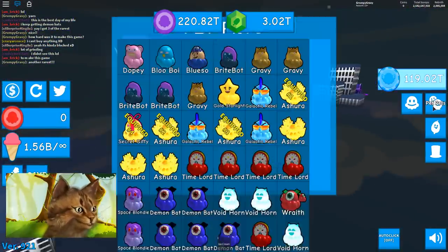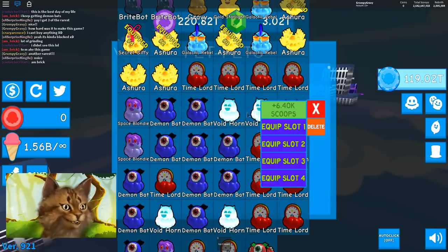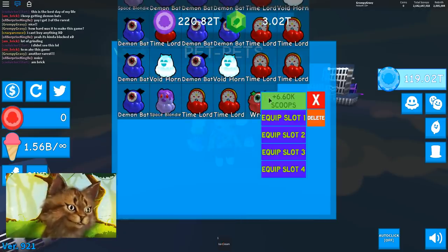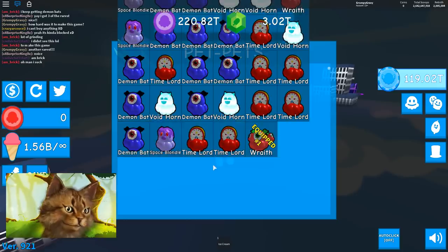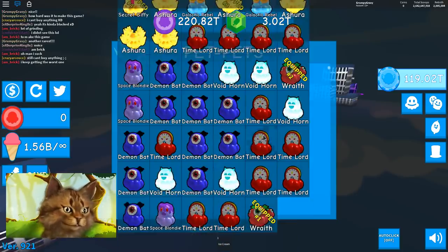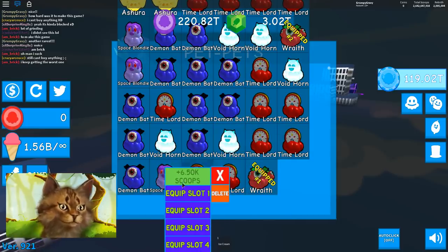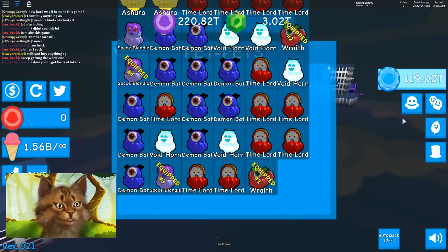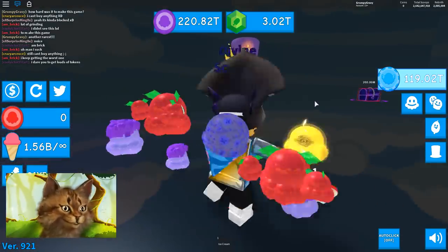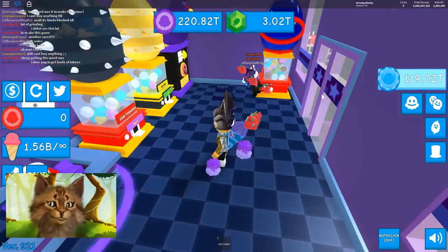Alright, let's put these on. So what do these do? 6k, 6k, 6.4k. Let's see — this is 6 point something. Equip this to slot 2. Which one is the best? 6.4... 6.5. So it's slots 3 and 4. Alright, here's my team, guys — my new team. I keep getting the worst one. Better luck next time.